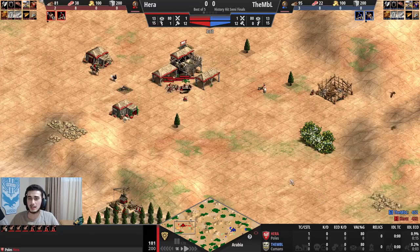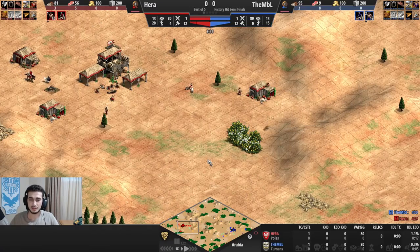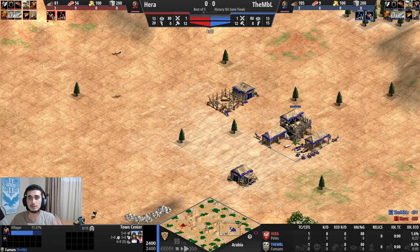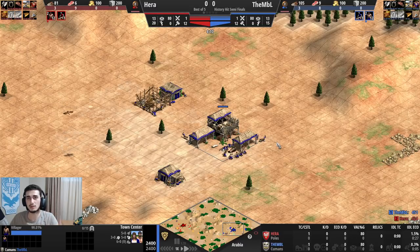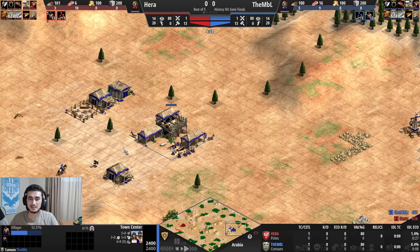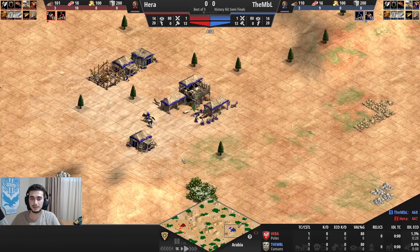Otherwise it's fine — I push the deer in and I'm ready to go. My opponent is the Cumans. Cumans have a few options: they can go for the 2 TC in Feudal Age which is very strong but risky, and Men-at-Arms Tower Rush can really punish that. I'm hoping he goes for the 2 TC boom because I can punish it with the Men-at-Arms Tower Rush.